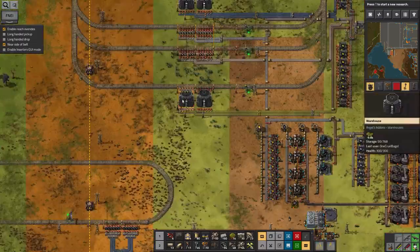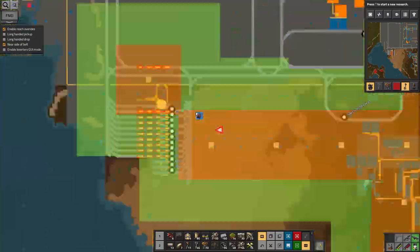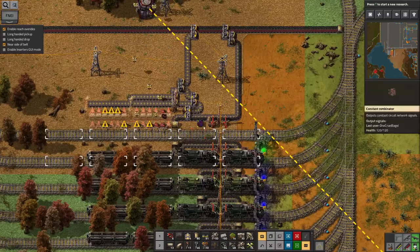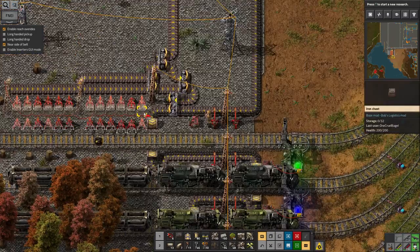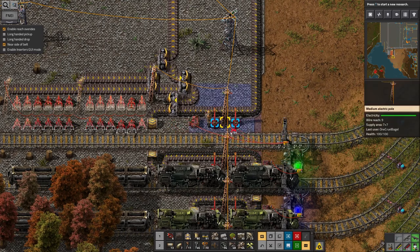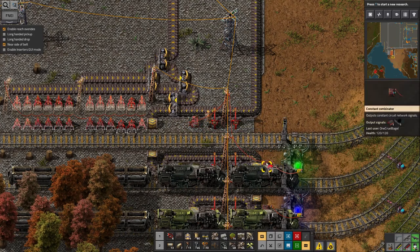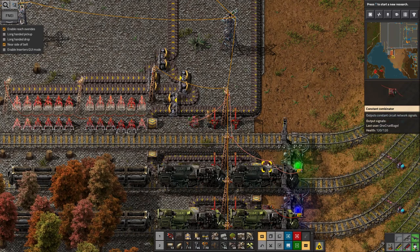I do also need to have the - what do you call it - constant combinator red box thing and link that up to the station. Let's put that there. That looks horrible, let's neaten it up by going from there across the pylons. Oh, I've already got a content combinator - I don't need that - but I am going to need to link this red cable up to the boxes once the box has been placed.